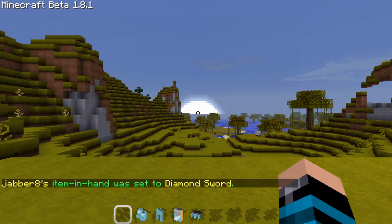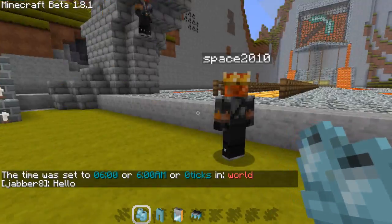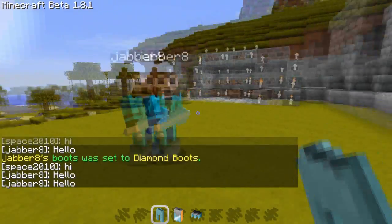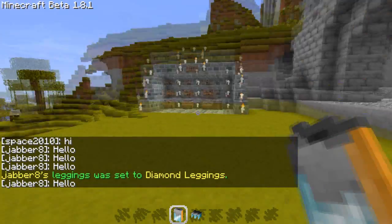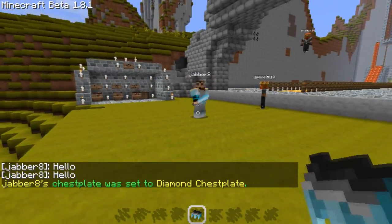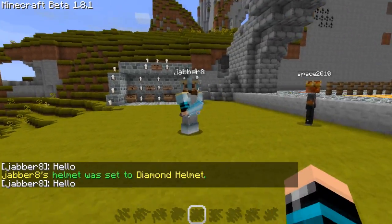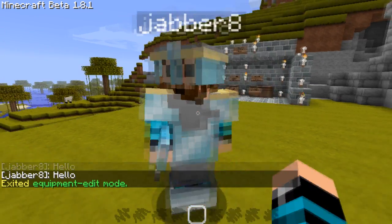He spawned a cell phone as well, and then we can give him some diamond boots. Then some leg plates, and finally a helmet. He's back — so now he's fully kitted up. Then we have to repeat the command — /npc equip — and then we've exited the equipment.